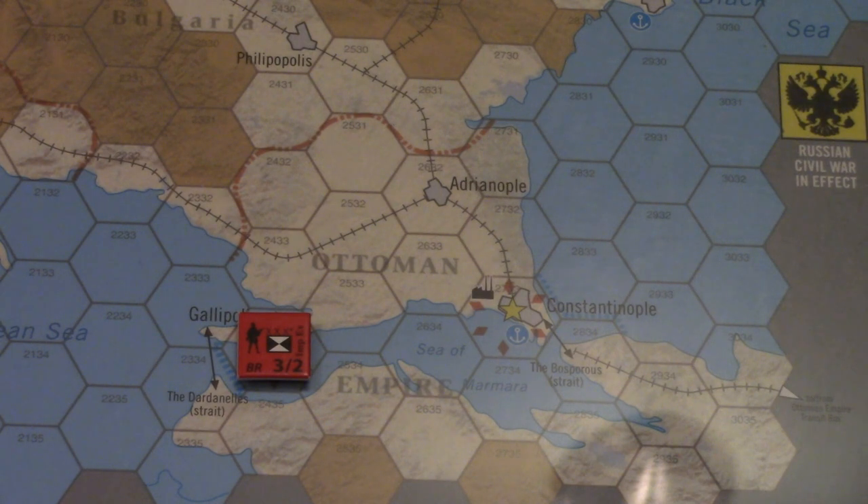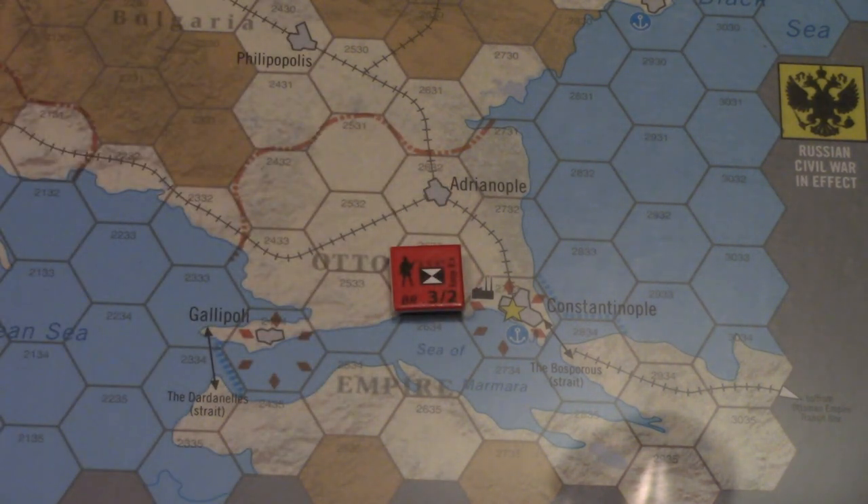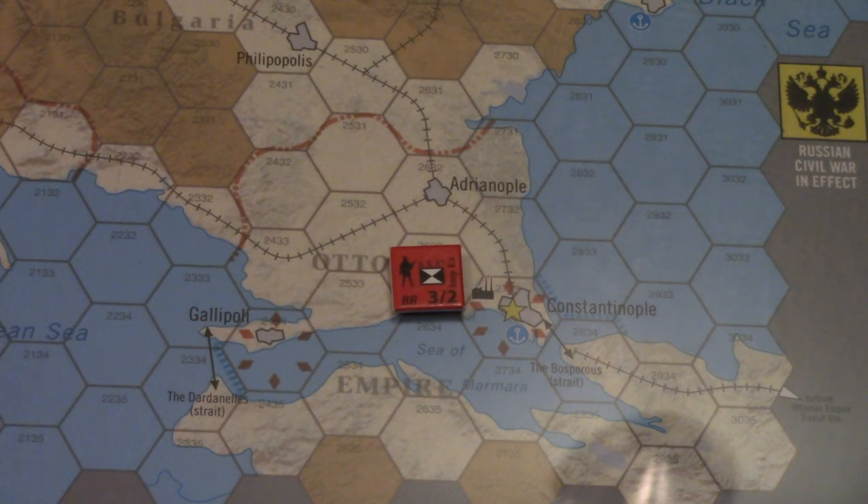If the Ottoman player isn't paying attention, you could end up with cases where units have gone down into the Middle East, maybe up into Romania to threaten Romania and support other attacks, and he's sticking his chin out just asking for a Gallipoli campaign to happen - in which case you pull the trigger on that and make him regret it. The only thing is you have to keep in mind the cadence you're working with. The most ideal situation may be to do this on a turn where you don't have initiative, going second in each impulse, and expend a plan marker in the third impulse - so it's the very last thing that happens in the turn - to perform this landing.